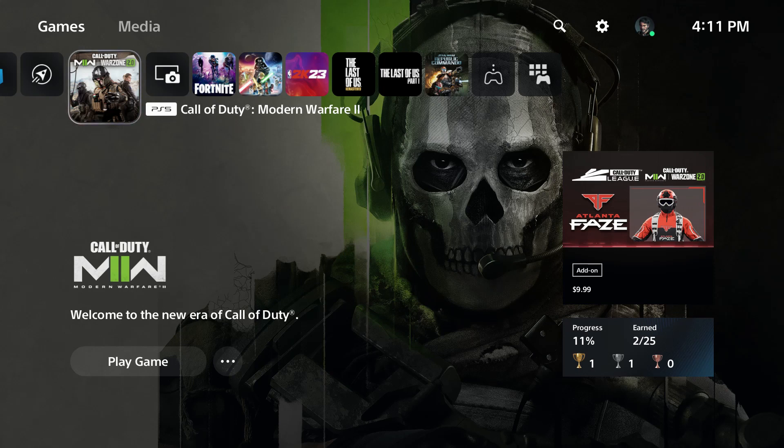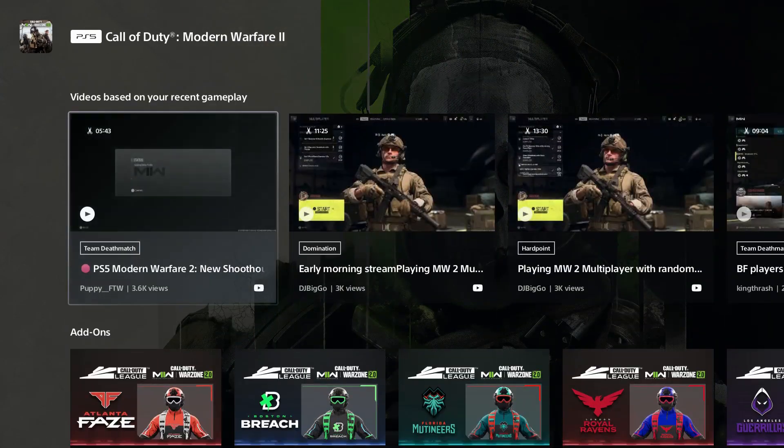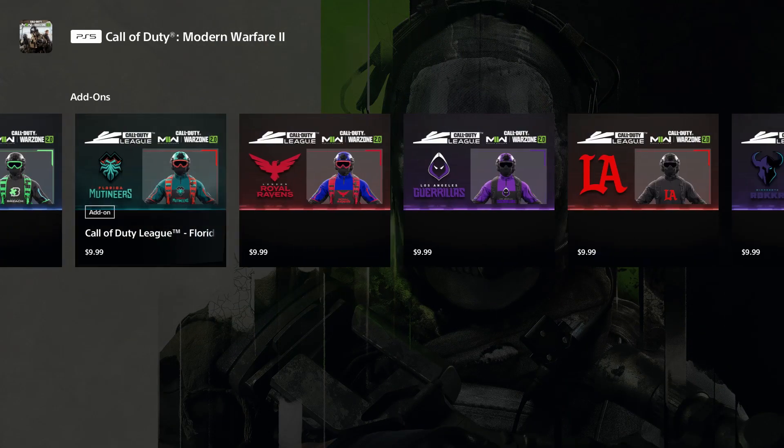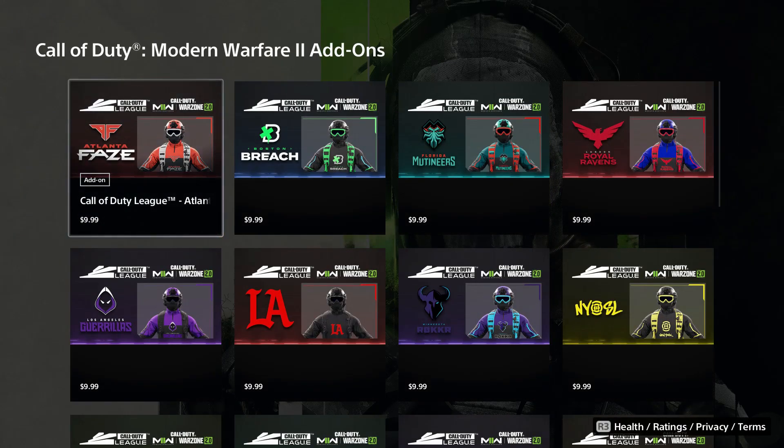In this video I'll be showing you how to get these new CDL skins. To get these skins, go to the home screen of your game, scroll down, and all these skins would be available down here. Well, currently they're not in the game, so this is the only way I found how to get these skins right now.